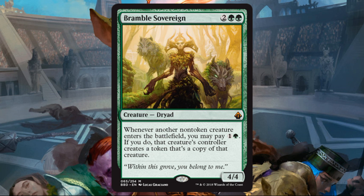Bramble Sovereign — this one's Mythic. Two green and two, Dryad, four-four. Whenever another non-token creature enters the battlefield, you may pay green and one — if you do, that creature's controller creates a token that's a copy of that creature. That's pretty good for four mana: good stats at four-four for four, and that ability on top? Sign me up. In Limited, when you see it, it's very playable — you can enhance your board state and your partner's board state. In Commander, you could be playing some really big, powerful creatures with great effects, and this is just going to speed things along as long as you have the mana to activate it. I kind of wish this was legendary — I would want to try it out as a commander.